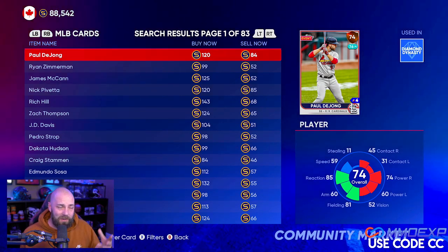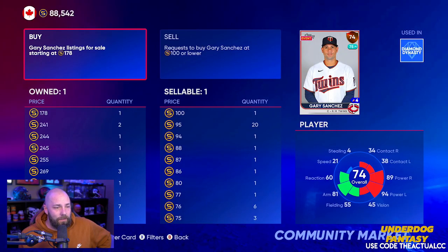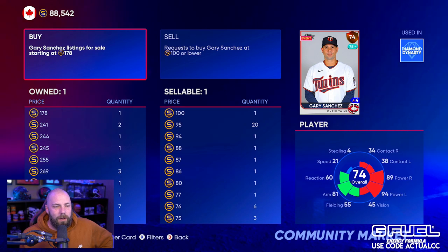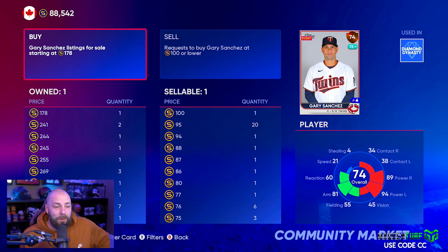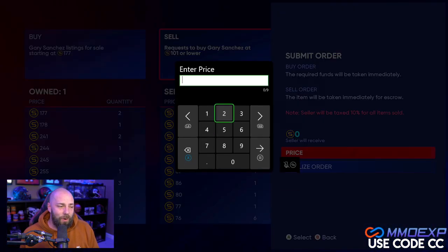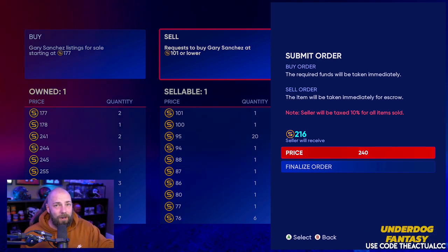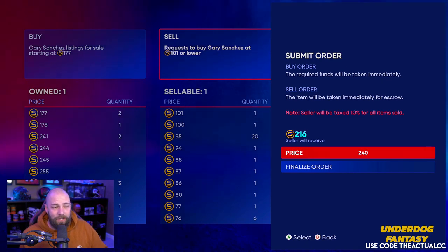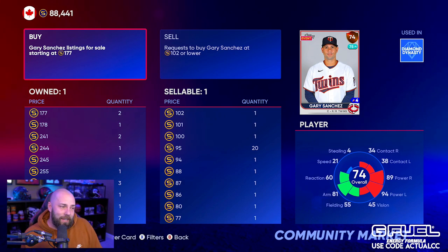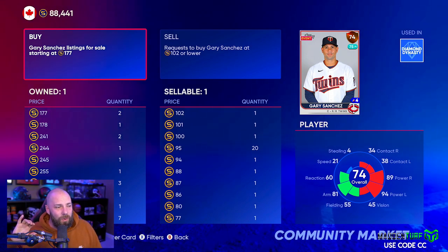Gary Sanchez is a good example here. We see 178 is kind of on its own, but 241 and 100 — this is actually a really good card flip right now. If you were able to buy it for 101 and sell it for 240, that's going to give you 115 stubs profit if both sides go through. That's actually a 100% return. That's always going to be kind of rare, but it's a good example of what to look for. The app helps you determine whether certain prices are outliers.